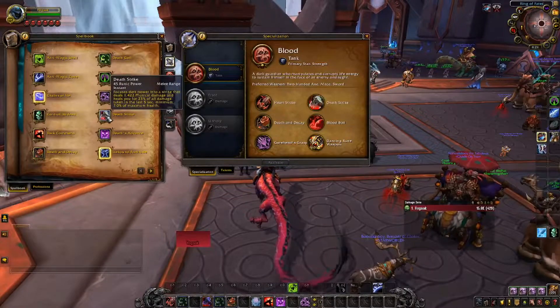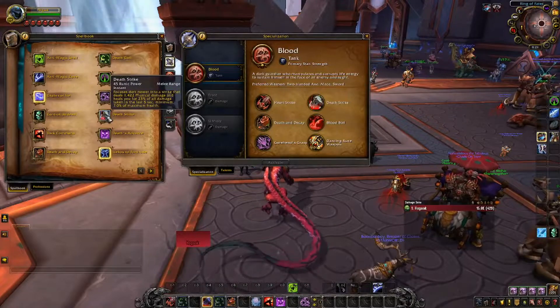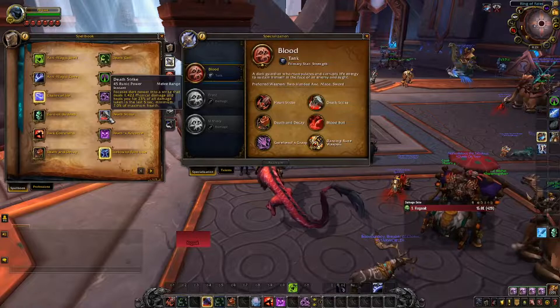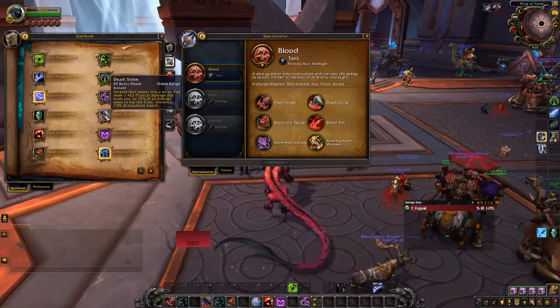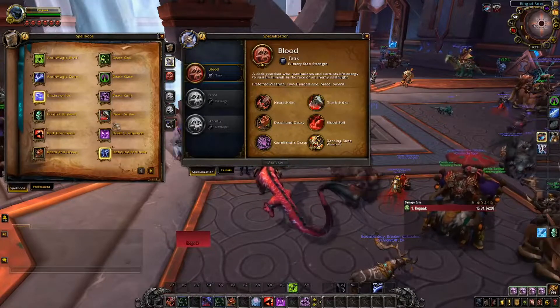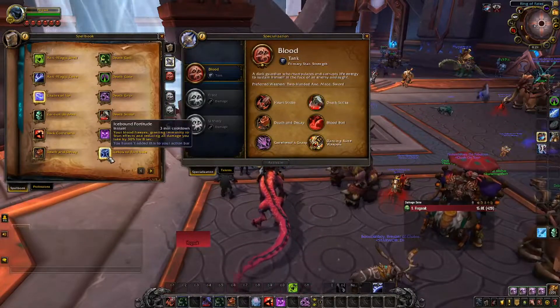Death Strike — does damage and heals me. This is our big spender as Blood Death Knight, if I remember correctly. Death Strike — we're gonna be healing ourself — four is fine. That's a passive. Three minute cooldown — your blood freezes, granting you immunity to stuns and reducing damage — okay, so this is a defensive. We will put that on where I like to put my defensives.